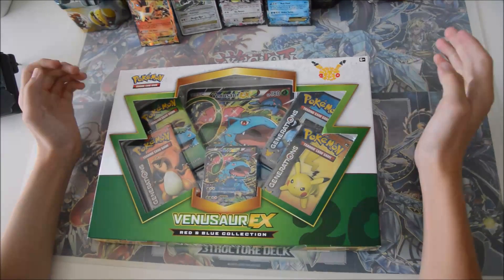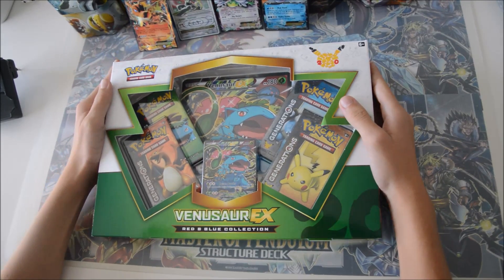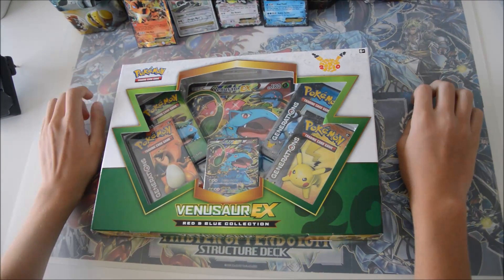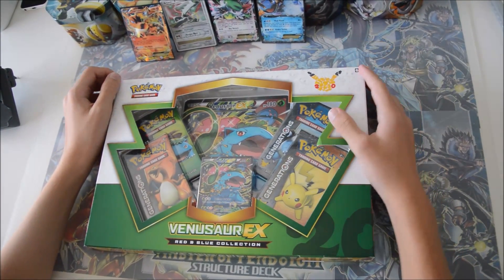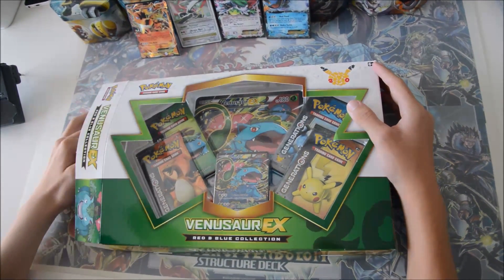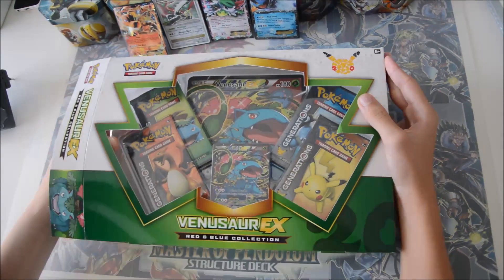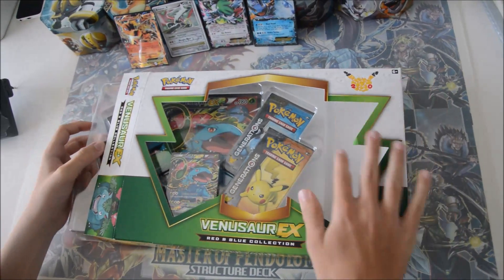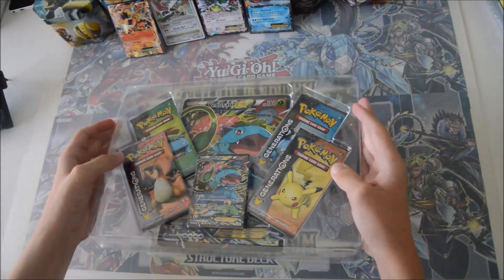What is up everyone, we are here to open this beautiful Venusaur EX box from the Red and Blue Collection. We have our luck cards, hopefully we'll get some beauties today. We're hoping for a Mega Charizard EX and Flareon EX — that's very unlikely — but he's hoping for his Flareon EX in the Radiant Collection full art, the gorgeous full art.